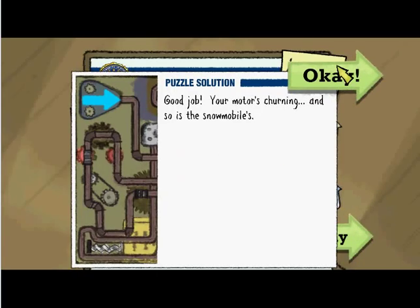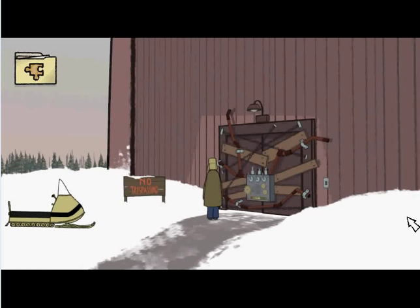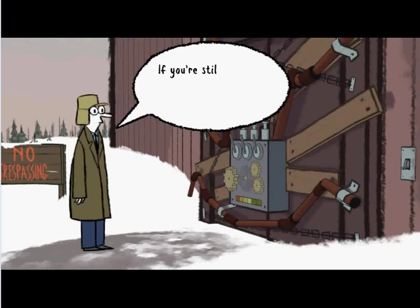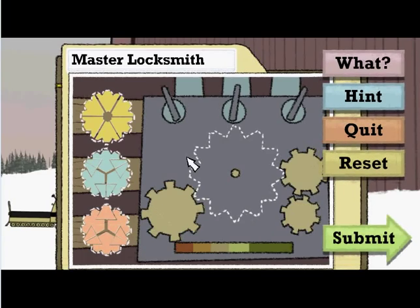Good job, your motor's churning, and so is the snowmobile's. And here we are — just kind of automatically takes us here. Isaac, I'm with the FBI, Department of Puzzle Research. If you're still in there, don't worry — I'm coming in to rescue you. Master Locksmith. Nelson's three gears seem to have come apart, and it looks like the pieces can be arranged into one giant gear. Can you get it in gear to solve this puzzle? This is another one of those piece-locking puzzles, what I call it.